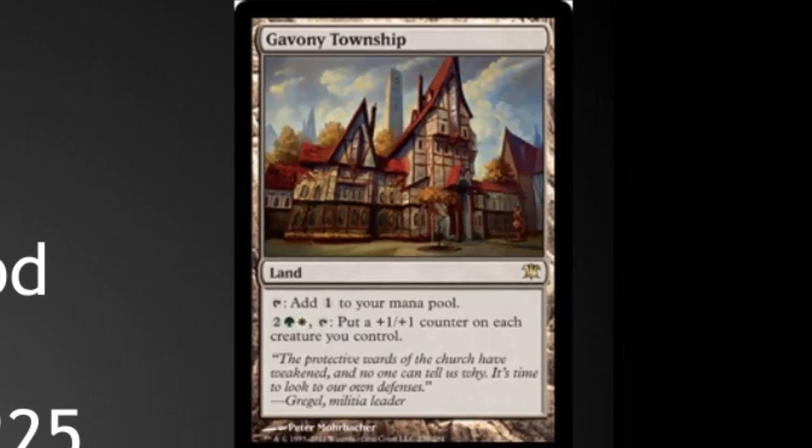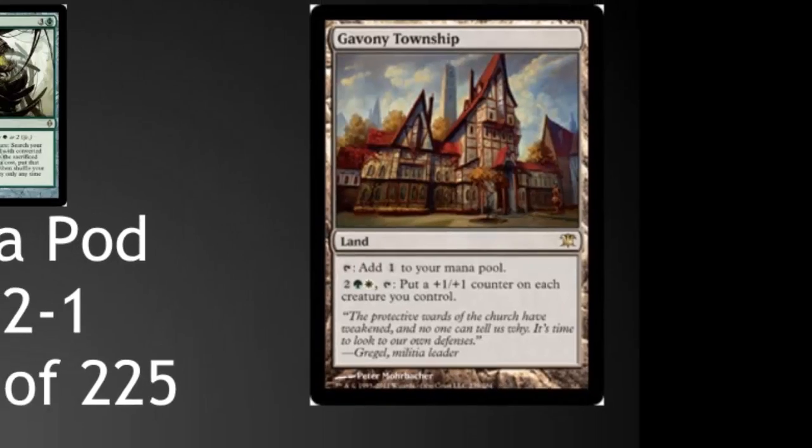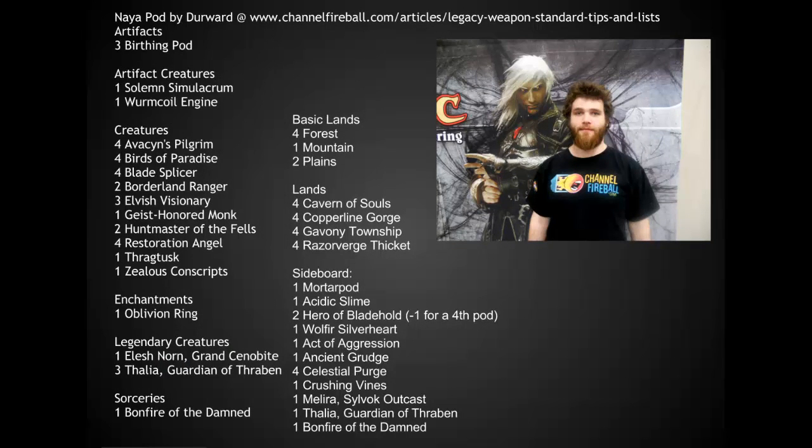Gavony Township was also one of the strongest cards in the deck. Often you can put two or three permanents in play, or even just one creature out versus a control deck, and they have to deal with that single creature as it gets larger and larger. It really allows you to move from a control deck into an aggro deck.